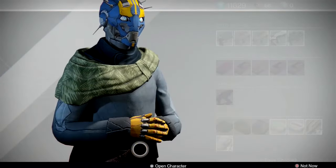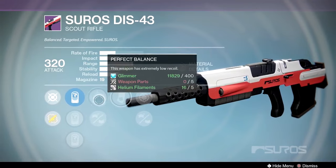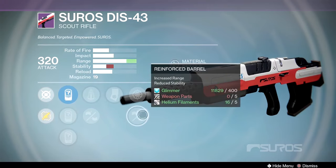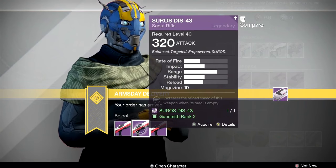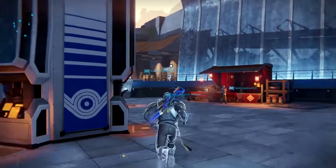That second roll has the 57 scope, which I like on this gun — I like the 19 and 28 scopes for Suros guns. The third option has luck in the chamber, which I don't love on scout rifles since you have too many bullets to cycle through for it to be effective. I'd go with the second option for this gun — maximum reload on the Suros DIS-43.